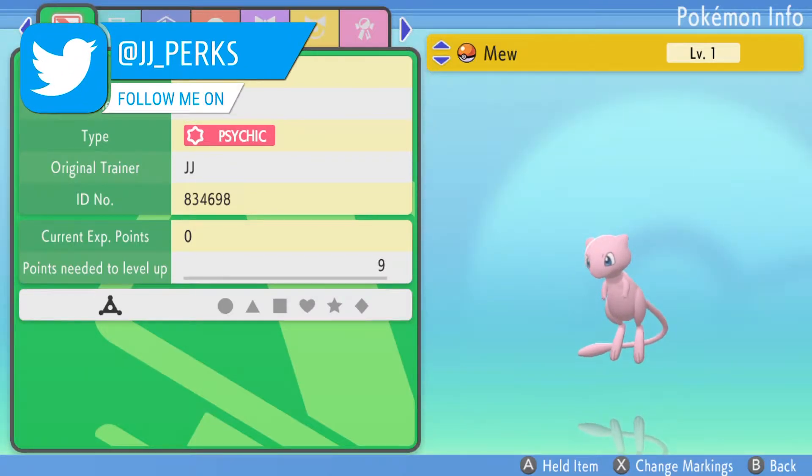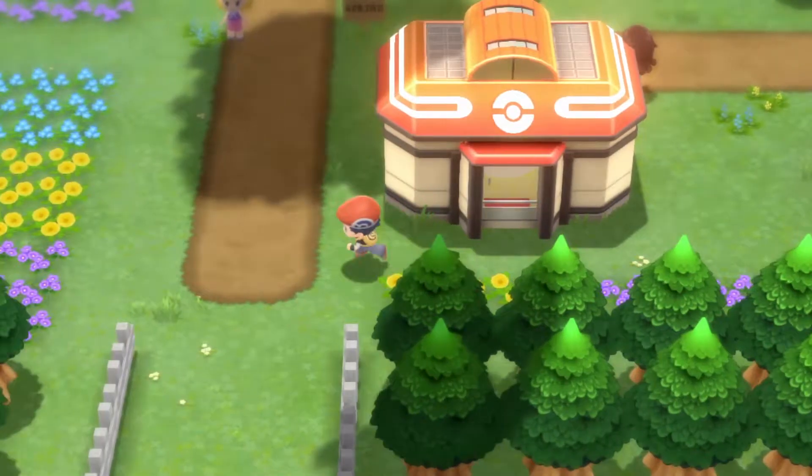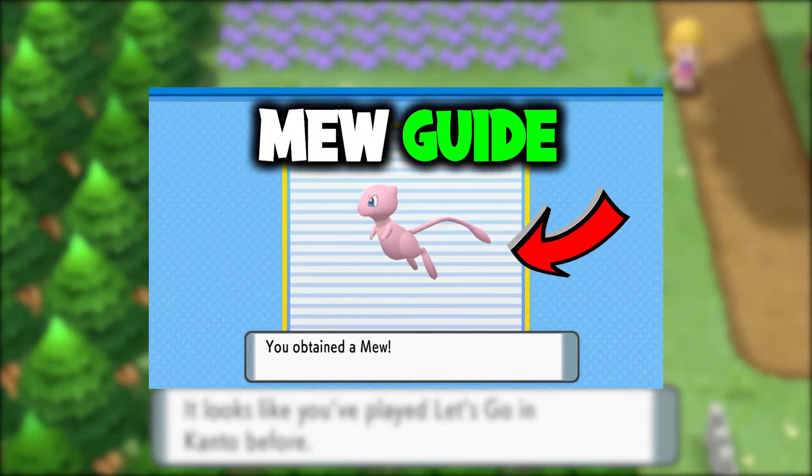Mew is arguably one of the most famous Pokemon there has ever been, and getting it has always been a bit of a difficult thing to do. However, today I'm going to be showing you how to get a Mew on Pokemon Brilliant Diamond and Shining Pearl.